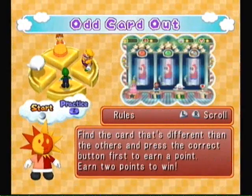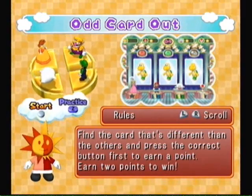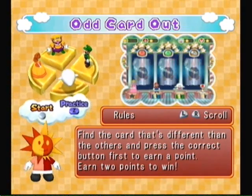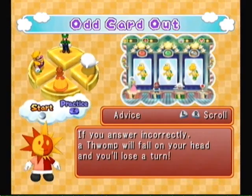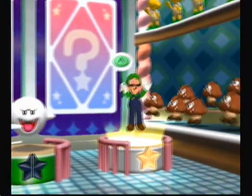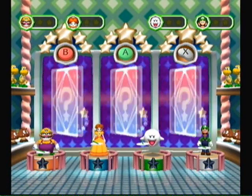We're playing Odd Card Out — I don't think we've played this one. Find the card that's different than the others and press the correct button. First to earn a point — press the button first to earn a point. Earn two points to win. B, A, or X to choose a card. If you answer incorrectly, a Thwomp will fall on your head and you'll lose a turn. Technically, this game is pretty easy, but some of them can be a little tricky.